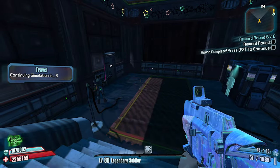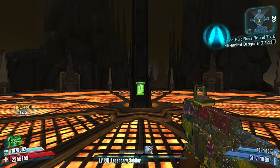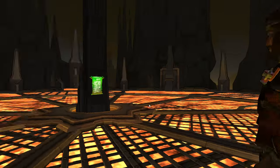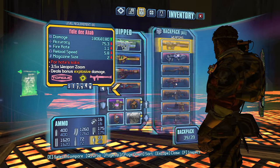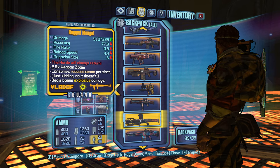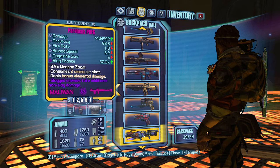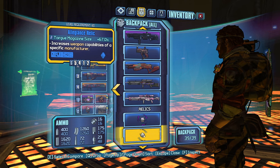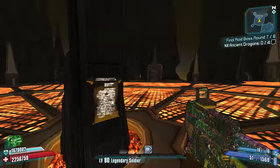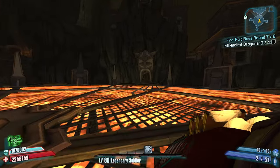They're gonna one-shot me. I don't know what I can do. What launcher's gonna be best suited? The Ahab? I don't think so. The Mongol? I really don't know. I could use the Creamer. I'm gonna throw my grenades and hope that they do enough to heal me. And if I don't win this round, like... I had fun anyway.